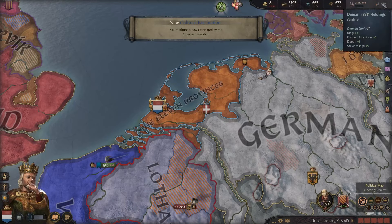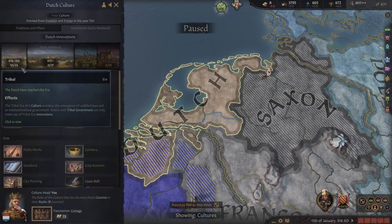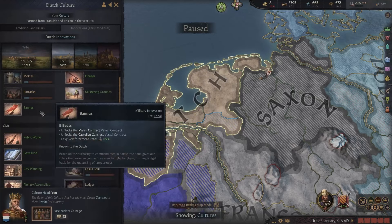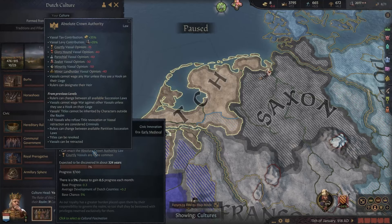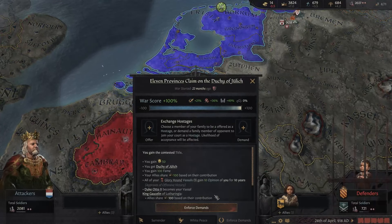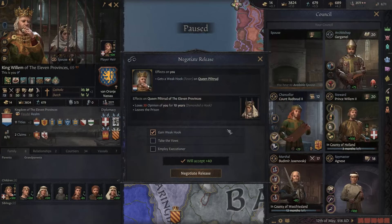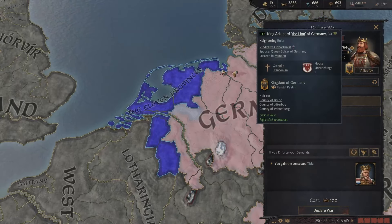This guy will accept. We can get even more if we want. I think that getting absolute crown authority is very useful because we can actually designate our heir — our successor, we can choose who it is. We won the war against these guys for Julek. Why is my wife in prison? We should definitely be able to go to war with Germany now because they're probably at war with someone else — their armies are really low.